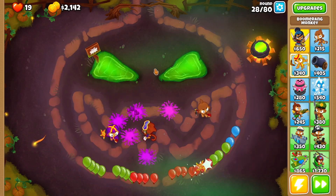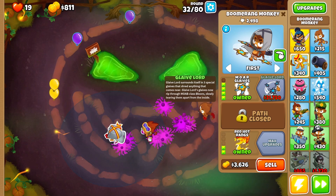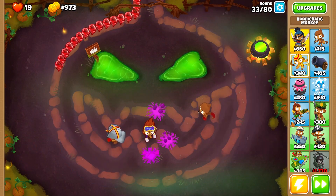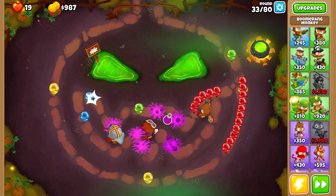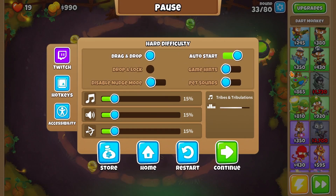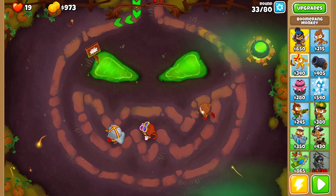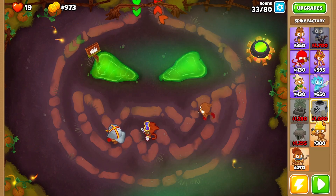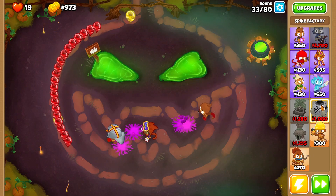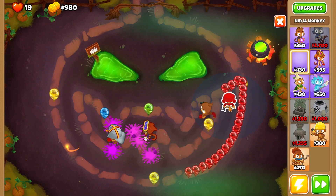We have good lead popping power from the Boomerang, and from there we need to figure out our camo popping power. More Glaives is now acquired and we could get Glaive Lord, but I'm going to go for different upgrades and towers that fulfill our camo need. The Spike Factory does have an A in it — I know it can instantly pop camo — but so does Ninja Monkey. Let's just get the Ninja Monkey down.